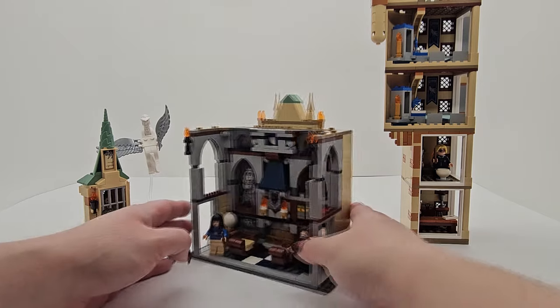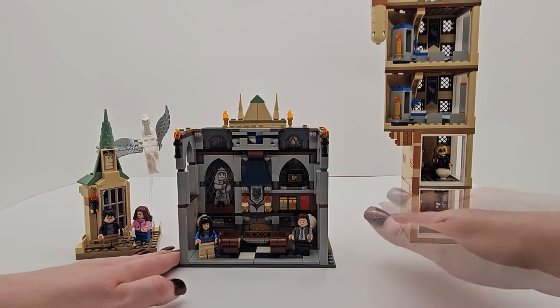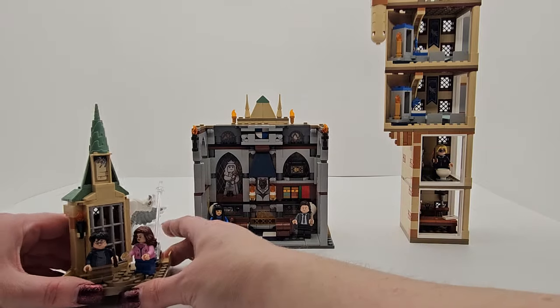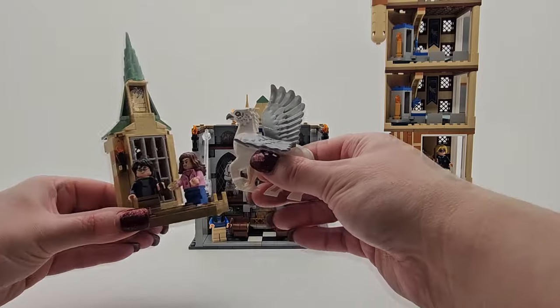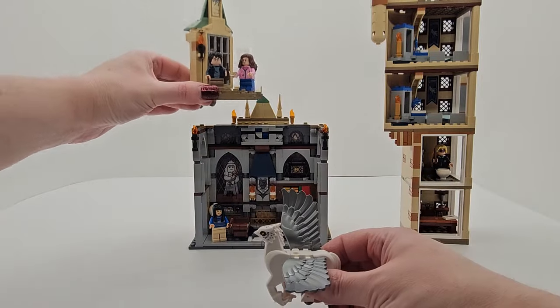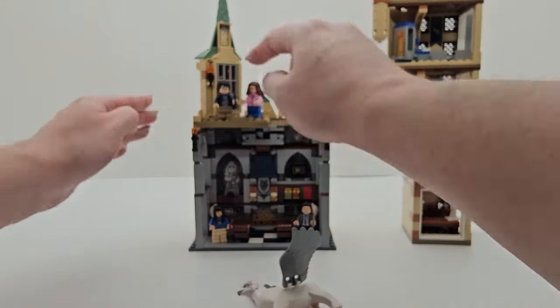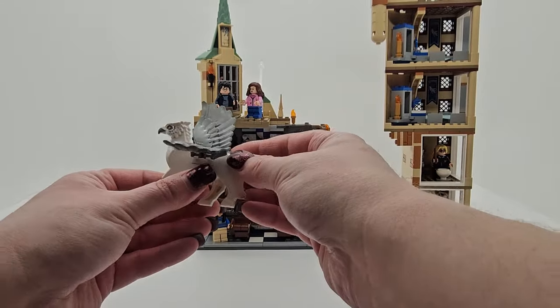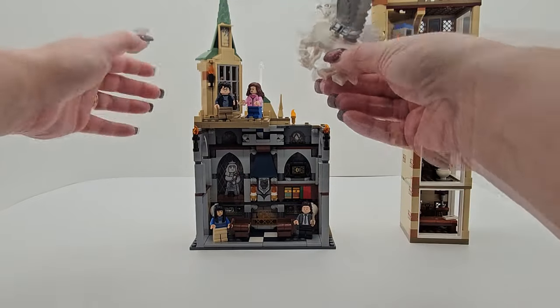I just kind of expanded it a little, tried to use the same front. And like I said, I used the tower from Sirius's rescue — where Hermione and Harry save Sirius in Prisoner of Azkaban — so they come in on Buckbeak.